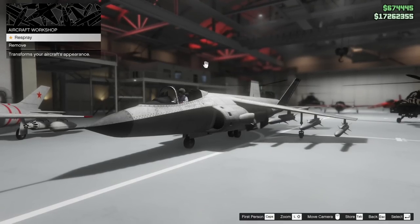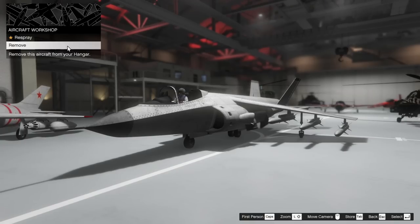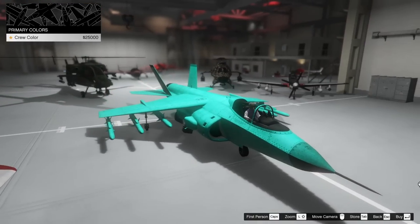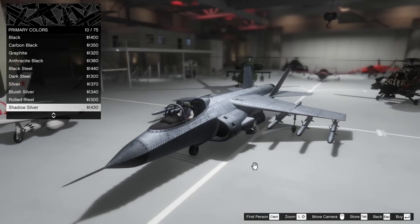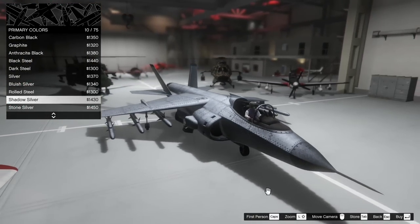As you guys can see, we have a whopping two options here. One of them is to get this thing out of the hangar, and the other option is to change the primary color. I did change my crew color recently — we could go with the crew color. I have gone for a red Hydra in the past. As you guys can see, the Hydra back there is red. It does look really cool, and like a shadow silver actually — that looks really neat.